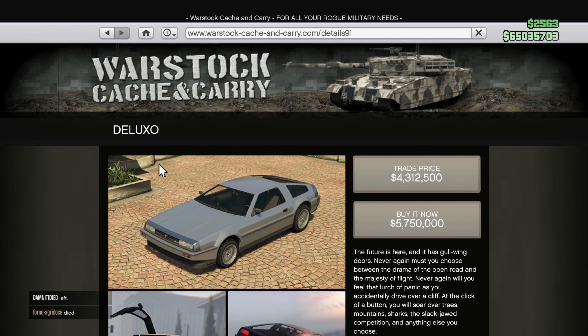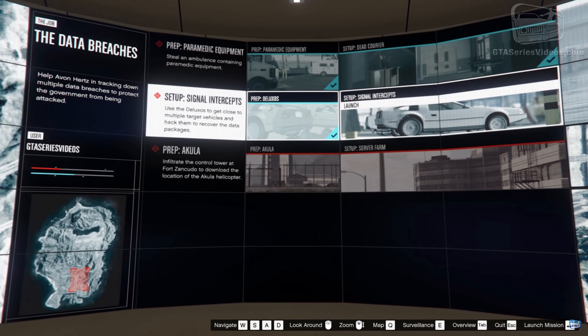The Deluxo has gone up in price to $5.75 million, or if you want to get the trade price, you can get it for $4.3 million. In order to unlock the trade price, all you have to do is complete the Doomsday setup mission called Signal Intercepts.